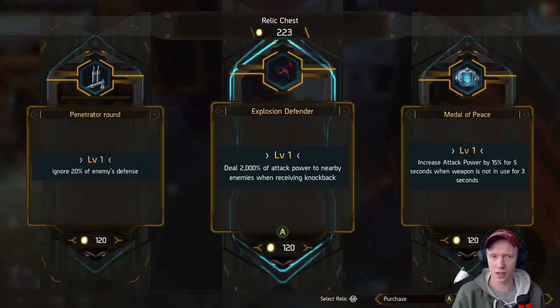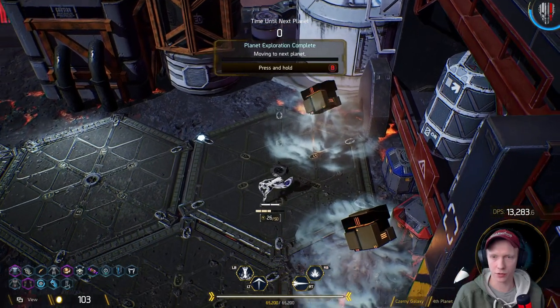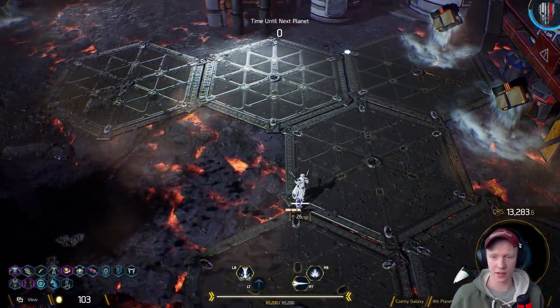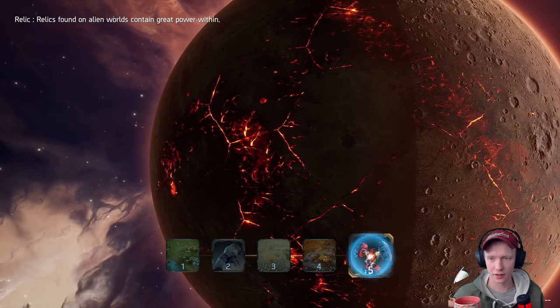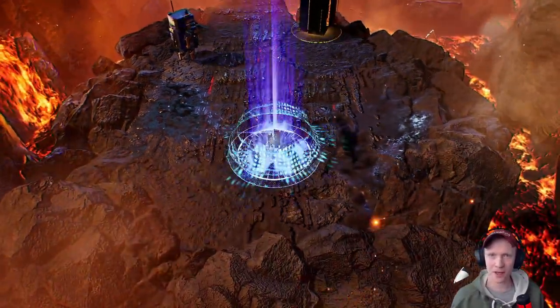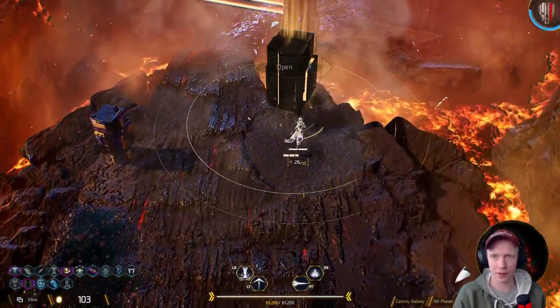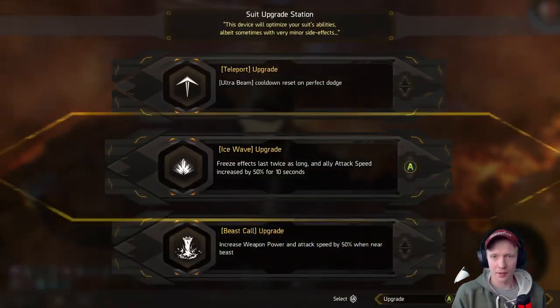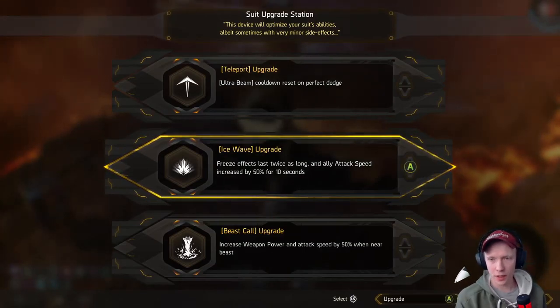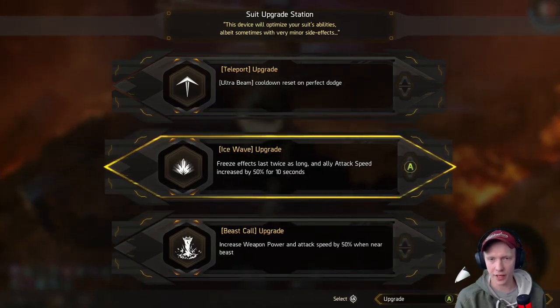When receiving knockback — none of these sound that good, maybe penetrate around is okay. They want you to decide quick there. Oh, I'm at the final boss already. Starting planet exploration — let the jank begin, because supposedly this is gonna be pretty rough. I might have gotten lucky the first time. Increase weapon and attack speed by 50% when near the beast — I think I'll do that.